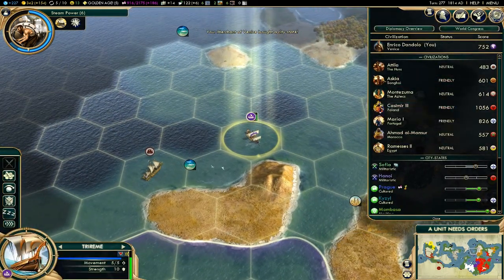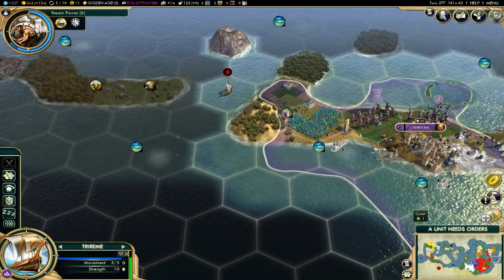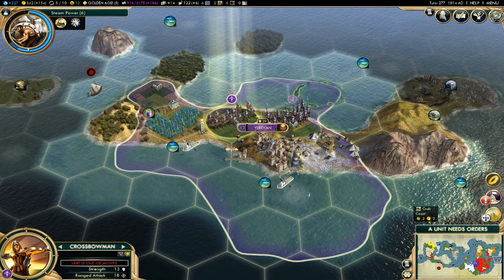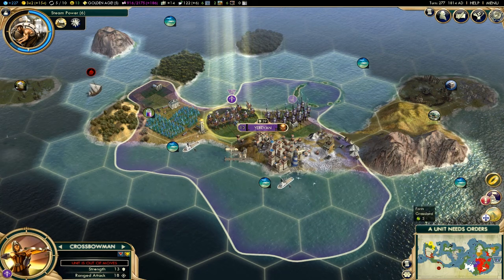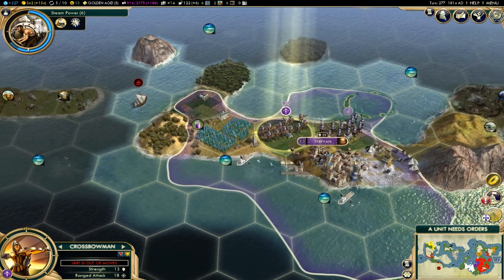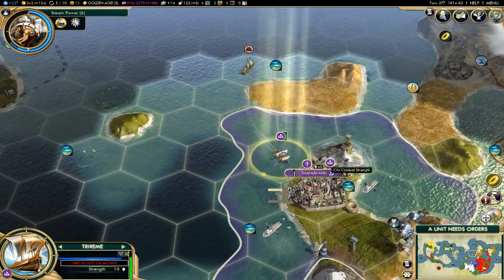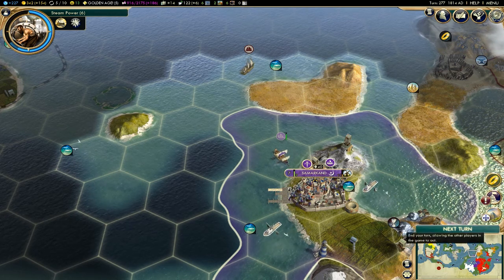Is Poland angry that I did that? No, okay. So Yerevan is mine and now I have a city off the coast. I got some pretty solid military units going. And there's an atoll off the coast — that can be pretty beneficial, actually. Atolls are pretty strong. I'm going to send you over to Samarkand to make sure it can defend itself next turn.